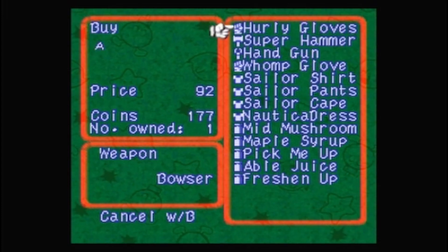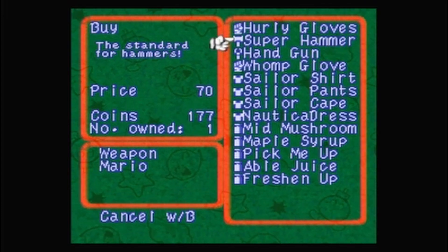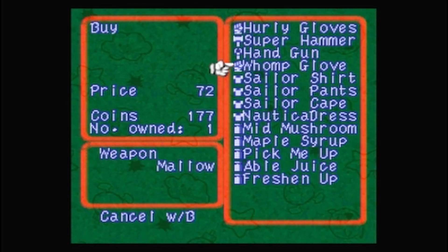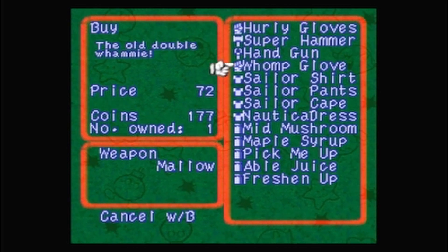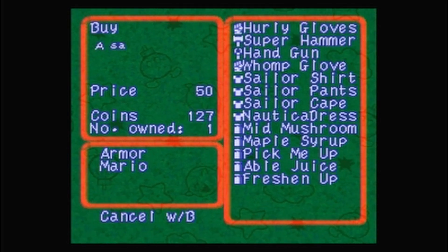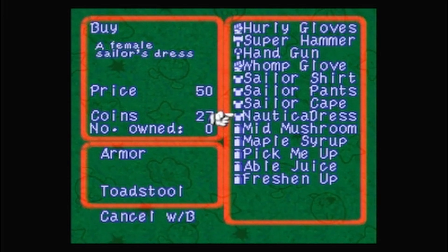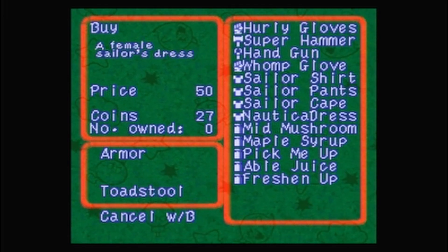We want the hurley gloves. We have a super hammer already, and we have the handgun and the womp glove. We do need the sailor stuff so I will get that. And the nautical dress is for Toadstool.